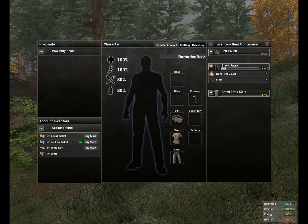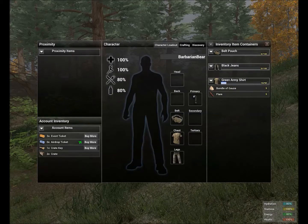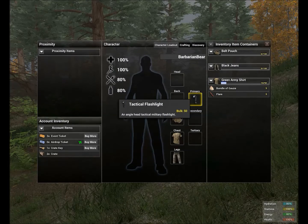Put both into your shirt and it now has five taken away — so it can only hold eighty with both in there. And over here you can see the bulk value listed on the item: the tactical flashlight has a bulk of fifty, meaning it takes up a number value of fifty. So keep that in mind — it's a number-based value for containers.